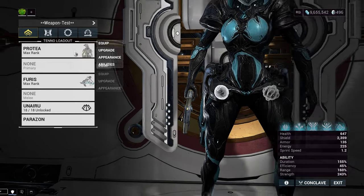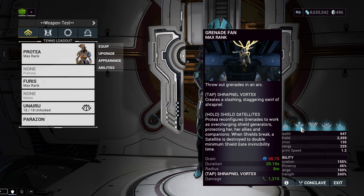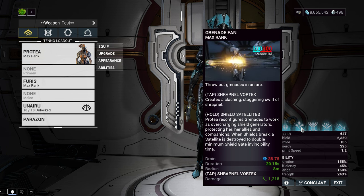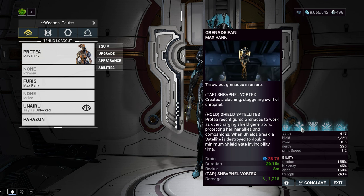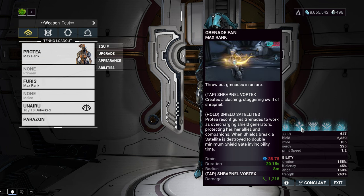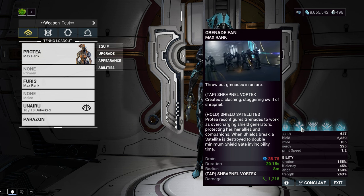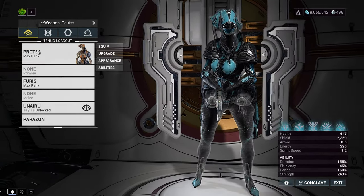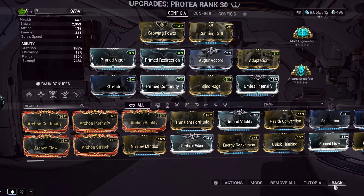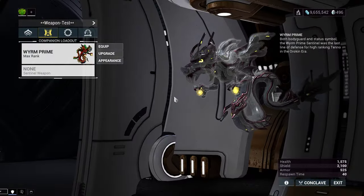We're going to be doing this on a Protea with no Archon Shards. I'm using Protea because her 1 has two modes — I'm not using the damage tap, I'm using the Hold Down version which shoots out Overshield balls that you pick up for a big Overshield. That's how I'll maintain my Overshields for the Furus buff. She has no Archon Shards, no mods increasing weapon damage, and a pet with no weapon mods that increase weapon damage — so we can test the Furus by itself.